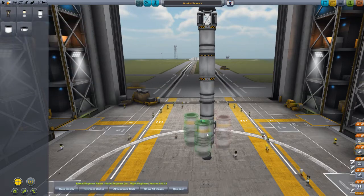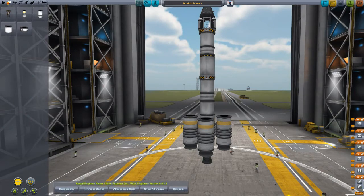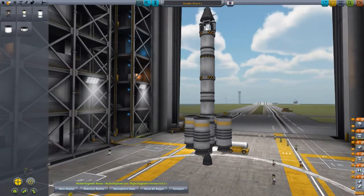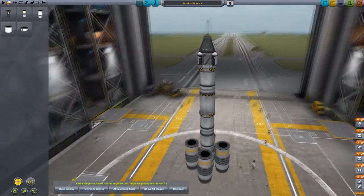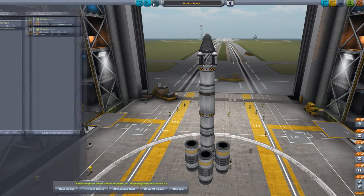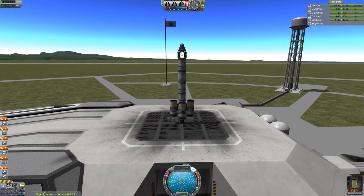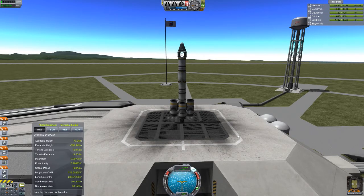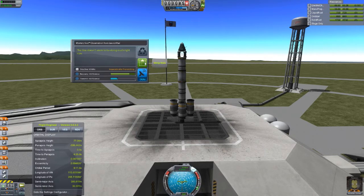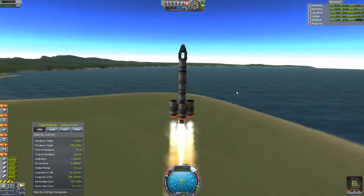I decided to go ahead and get the radial parts. I got the stack separator slash decoupler and the radial decouplers as well, so we could at least get into orbit and get some scientific data that way. Changing them to a humble start, and we're going to leave Jebediah in there. We go ahead and get out to the launch pad, and the performance optimization with the load times is pretty amazing.